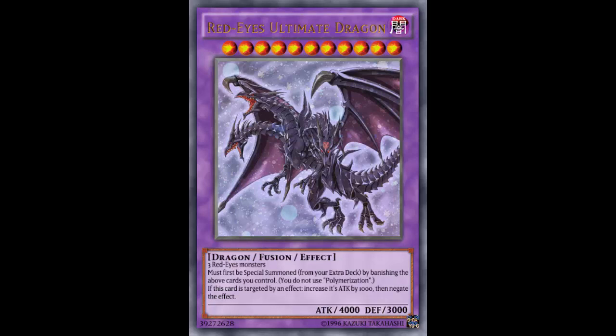When you've got Chaos MAX, Number iC1000: Numerronius Numerronia, and Dark Planet out there, busting out a 4000 beater in this day and age is not unthinkable.